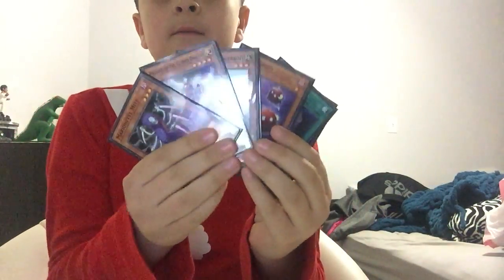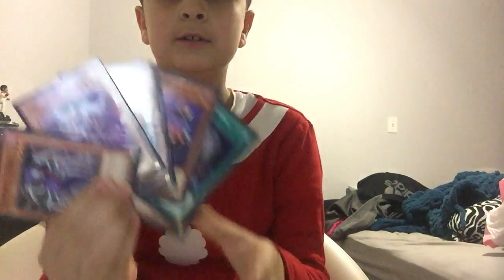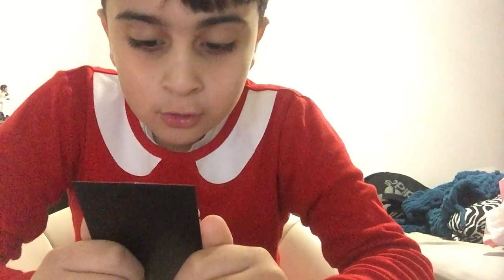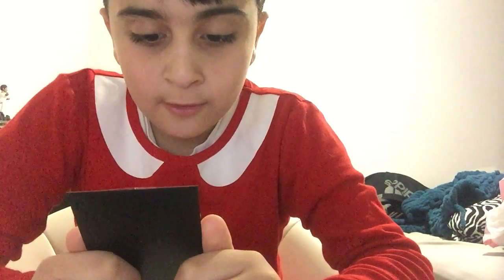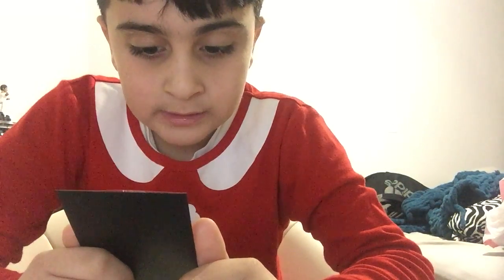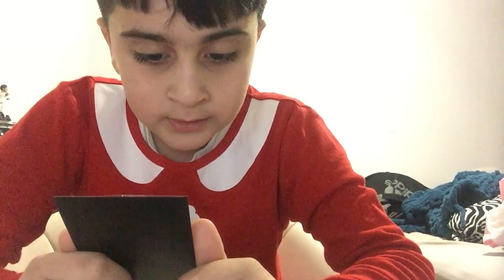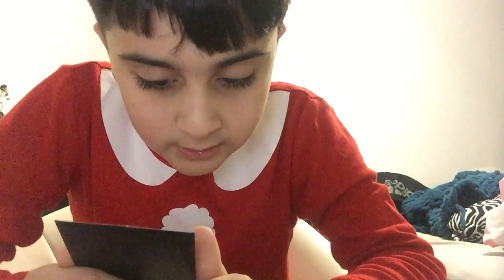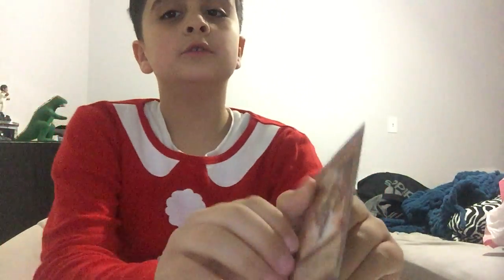So yeah, so far these are all the cards I showed you. Samurai Skull: when this card is normal summoned, you can send one zombie monster from your deck to the graveyard. If this face-up card in its owner's control leaves the field because of an opponent's card effect, you can special summon one level four or lower zombie monster from your deck except Samurai Skull.